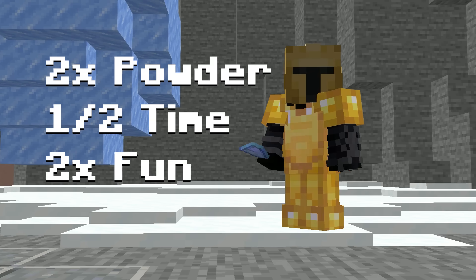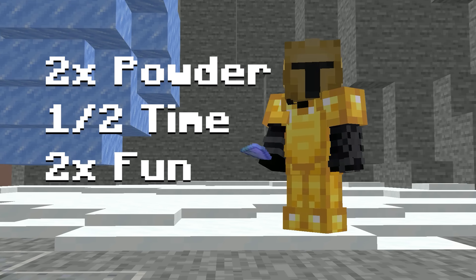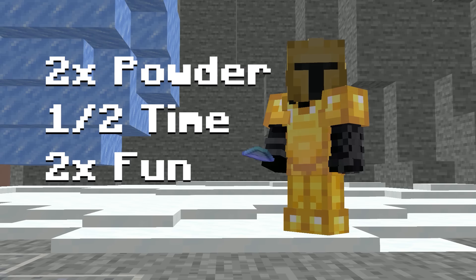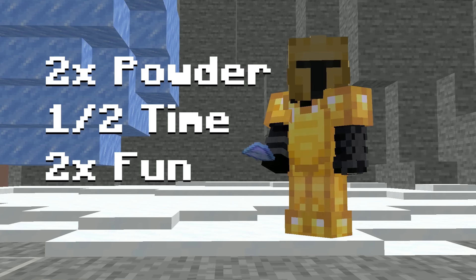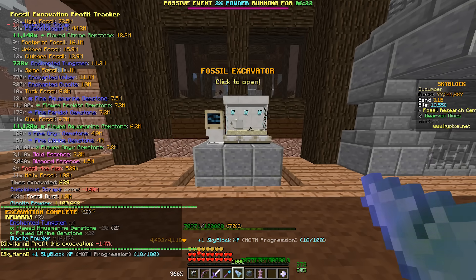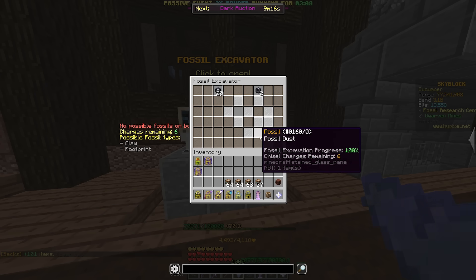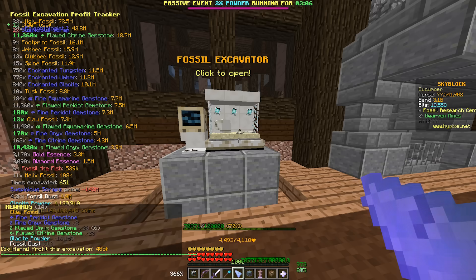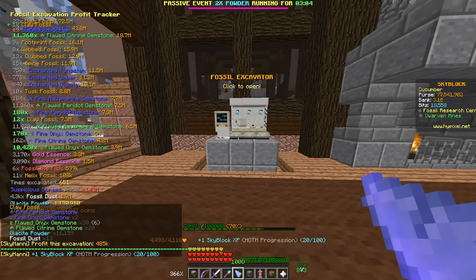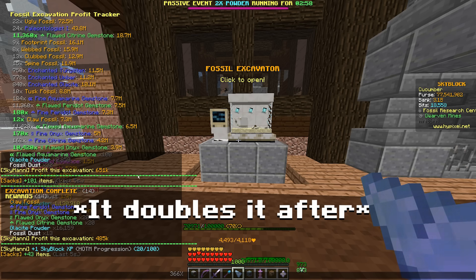If I were to only participate in 2x powder events, I could theoretically cut the time I spent opening fossils in half, since I would be getting double the powder. Wait, that's actually so much powder — 16k, that's like 32k. Wait, I just got another 16k. Does it double it before or after?